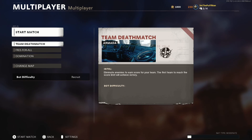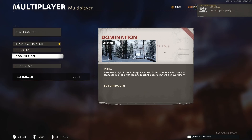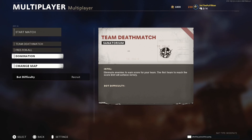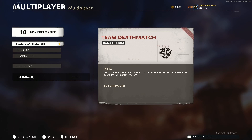Once the non-host joins back, you'll see that in a couple of seconds - we're just waiting for Wolfie. Once the non-host joins back up, we've got to hit team deathmatch, go to change map, and click on either Sanatorium or Golova. Confirm that, click on it again, make sure team deathmatch is selected, then start match.